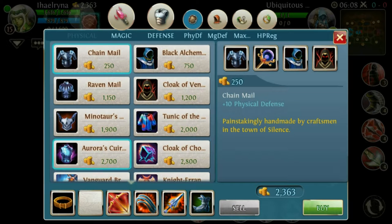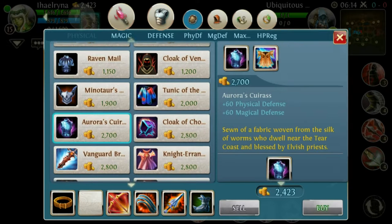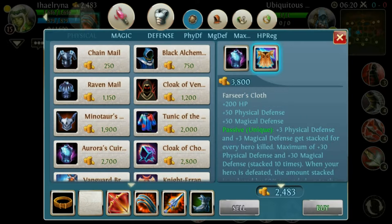If they're doing tons of physical damage but no magical damage, I would go for the Hades Armor. But if they're doing a balance between physical and magical damage, I would go for the Aurora Oscuras. Don't upgrade it to Farsea's Cloak — it's not very useful.